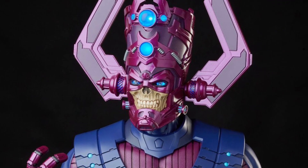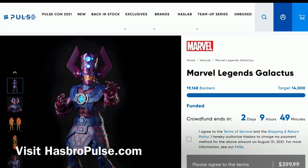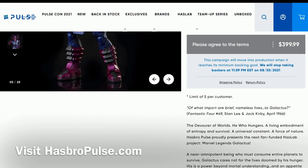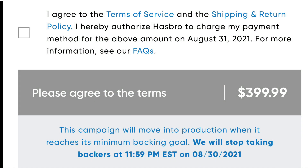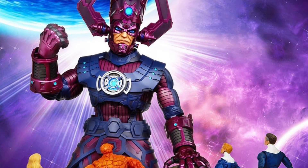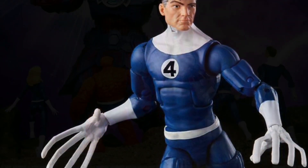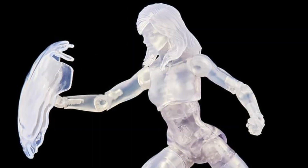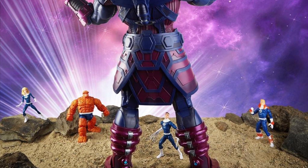If you are interested, you're going to want to run to HasbroPulse.com by August 30th, 2021. It will hit your credit card the following day, and it is not scheduled to ship until the fall of 2022. We didn't even talk about the Marvel Legends Fantastic Four action figures that are coming out — if those are up your alley, you're probably really interested in the Galactus.